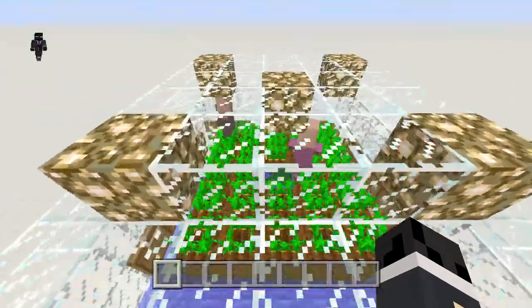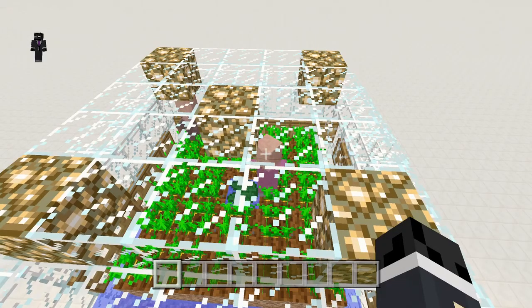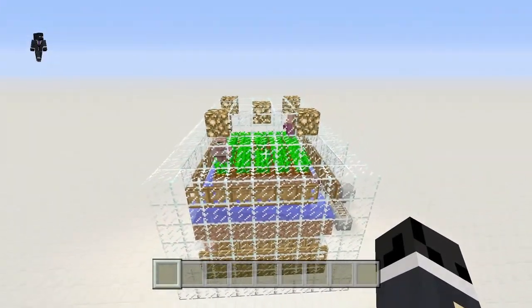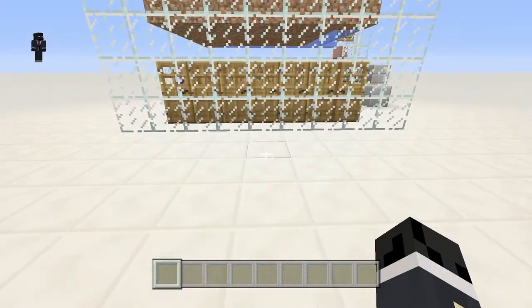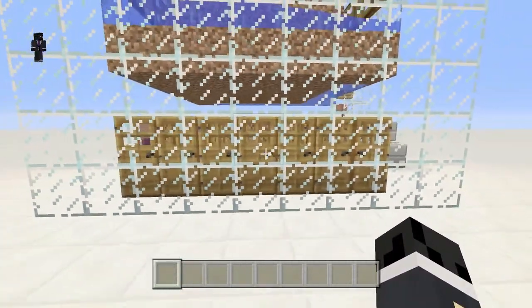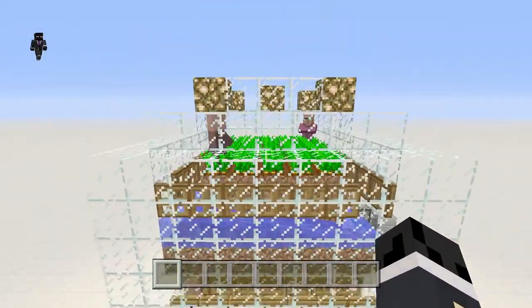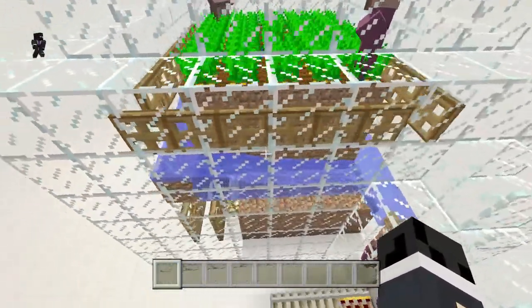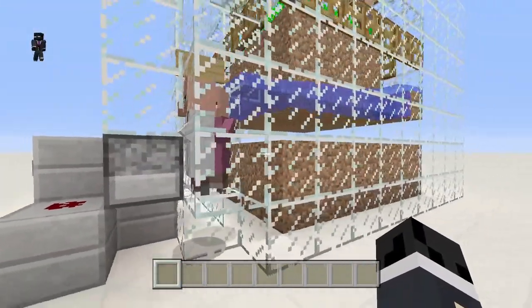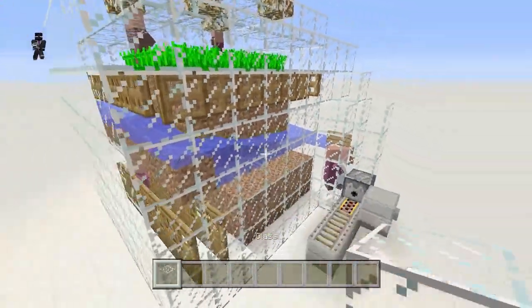So for the villager breeder, these two villagers up here — a farmer and any other villager — they breed by throwing carrots into the field that the farmer harvests. They can only throw the carrots when it's considered a village. This third villager down here with all the doors makes the entire structure count as a village, enabling them to breed. This system also carries the baby villagers down in water into the selection pod where they grow up into full-sized villagers.